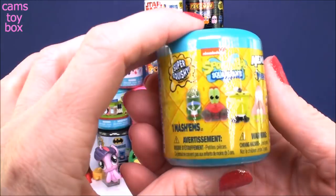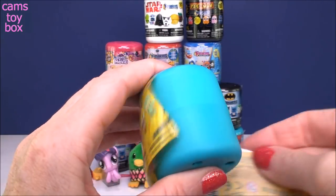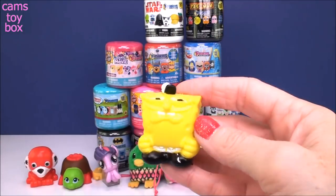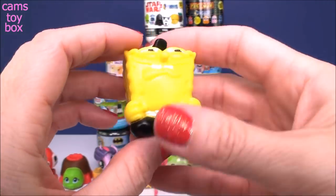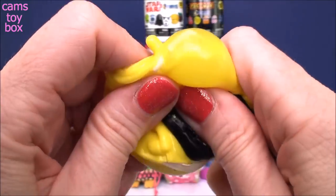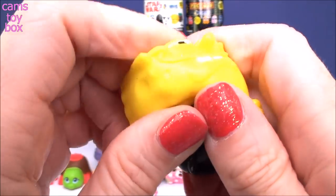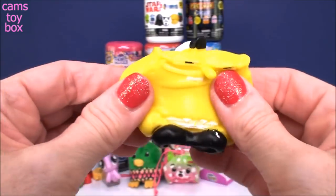Our next one comes from SpongeBob SquarePants Memes Series 1. And we've got SpongeBob. Now this is a really big one — I feel like the SpongeBob ones are really, really big. So he is really super, super squishy. He definitely has the water in him — I can hear it and I can tell by how squishy he is. And if you squeeze him really tight and make it bulge out like that, you can see the water inside of there.